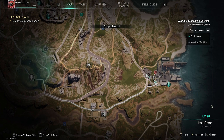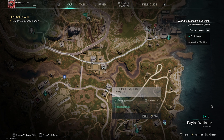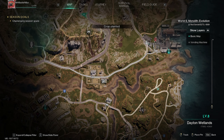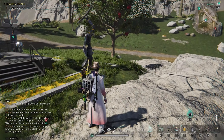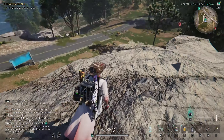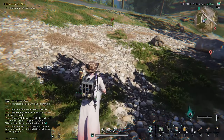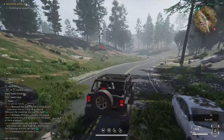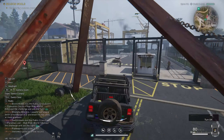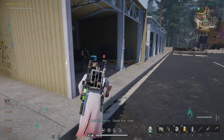For this next securement unit you have some options to get there, but I would suggest going for the top teleportation tower — it's just the fastest way through. Jump down, spawn the vehicle and follow me. Now on the left of the entrance you have a place with another securement unit.